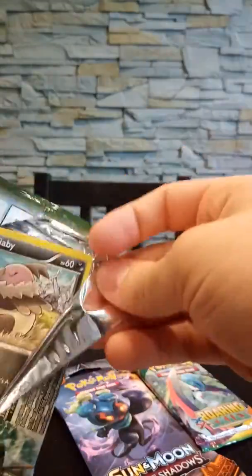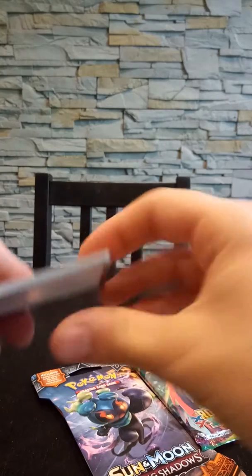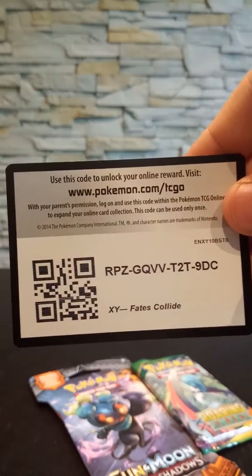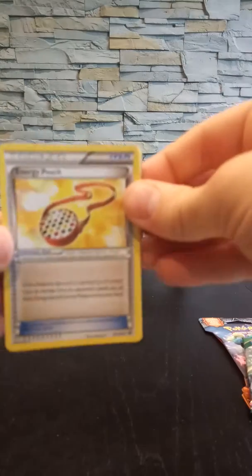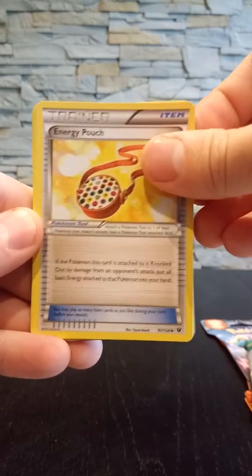In this set you can pull great cards instead of prism stars, which was included in Sun and Moon. So there's the code card. Remember to like this video guys, it will help me out. The first card is a trainer — Energy Pouch.